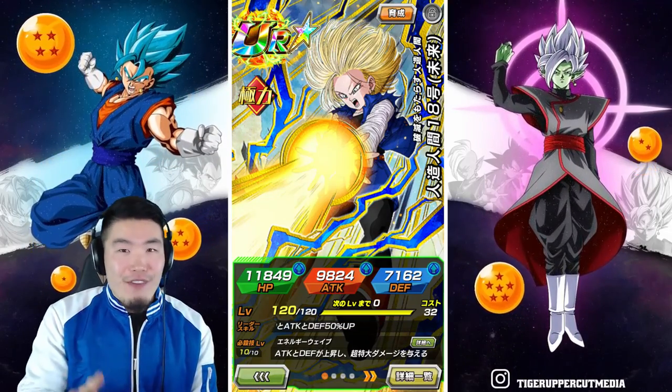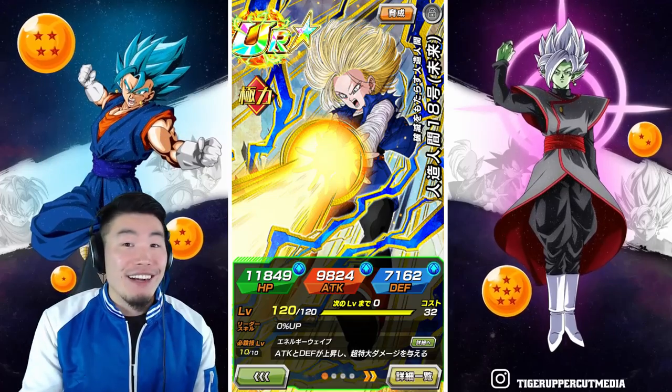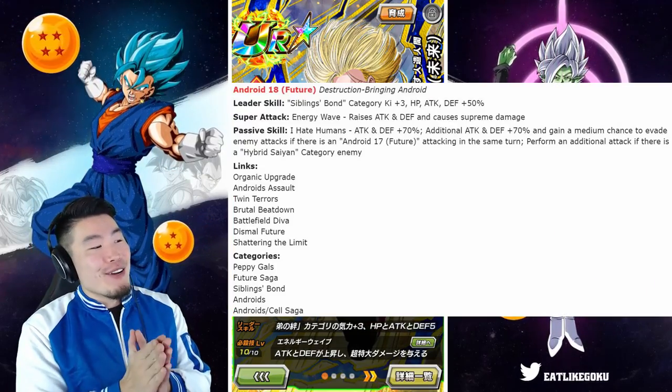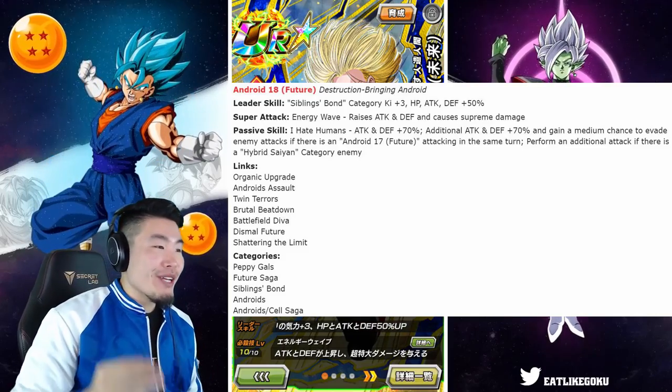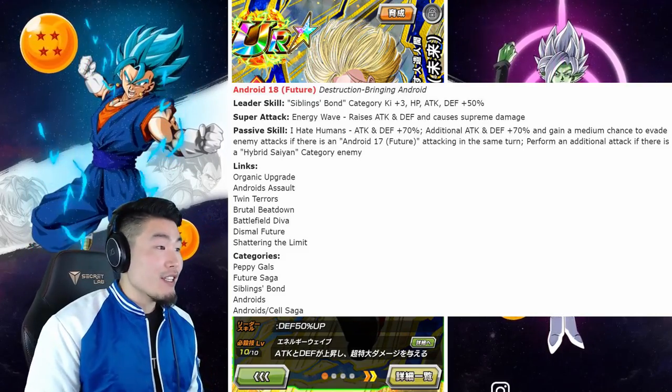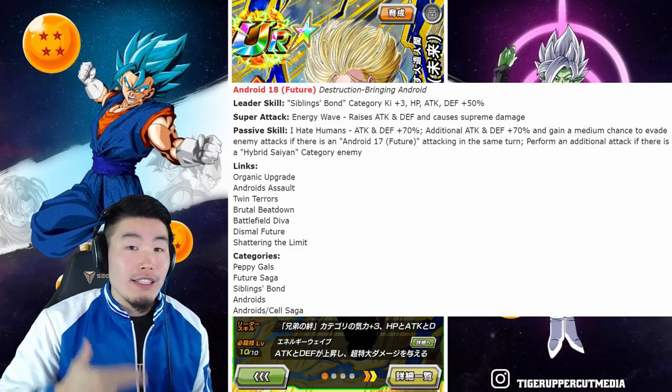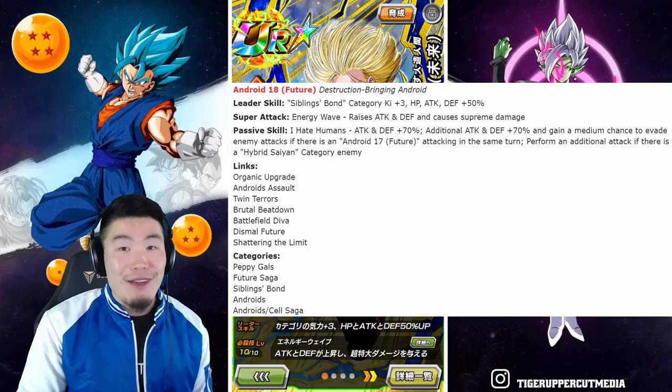Just a quick side note — this might be my favorite Android 18 art in the entire game. It's really, really nice. So her leader skill is Sibling Bond category, Ki +3, HP, Attack, and Defense +50%. Her super attack is Energy Wave, which raises Attack and Defense — and that's an infinite stack, by the way — and she also causes supreme damage.